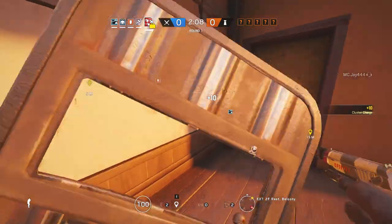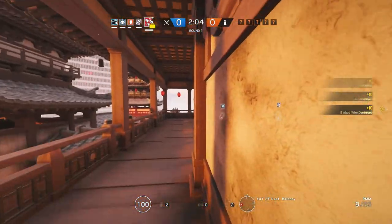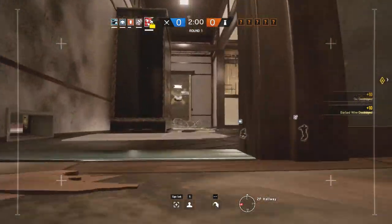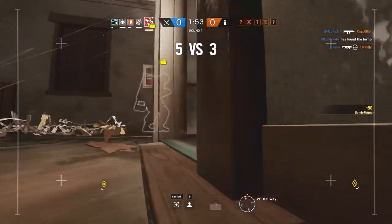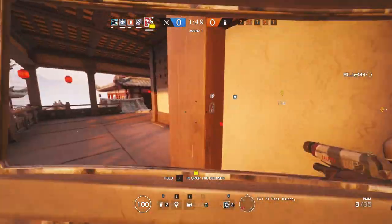Instead, what you want to do is dedicate the first one or two cluster charges towards destroying defensive utility — that's mainly barbed wire, lesion mines, concussion mines, burning out the ADS's, etc. The funny thing is Fuse is actually one of the best operators to deal with defensive utility, which actually makes him more so a supportive operator rather than a fragging operator.